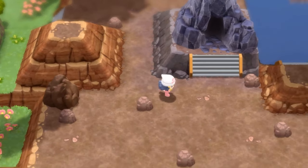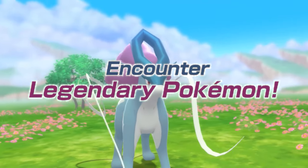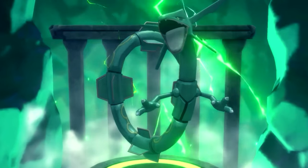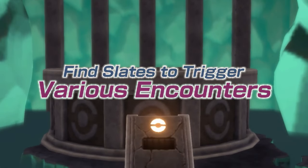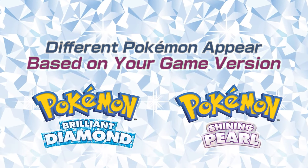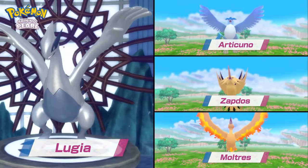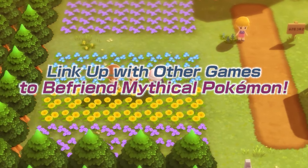To top it all off, there are going to be some version exclusive legendaries. Ho-Oh and Lugia, for example, are going to be version exclusive. You can get Ho-Oh in Brilliant Diamond and Lugia in Shining Pearl. So depending on which version of the game you get, you're going to have different Pokemon available to you in the park. That facilitates trading — going to your friends and saying which one do you have, or trading on the GTS once Pokemon Home compatibility comes out. You could even drop $120 to get both games and all these legendaries.